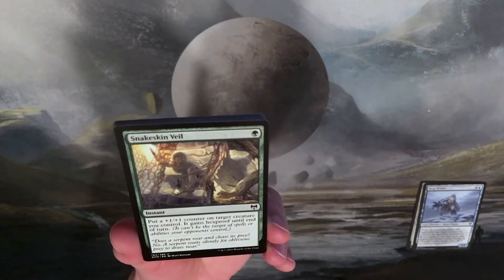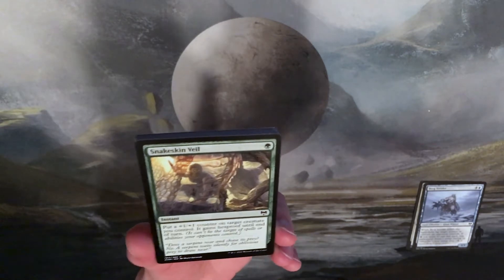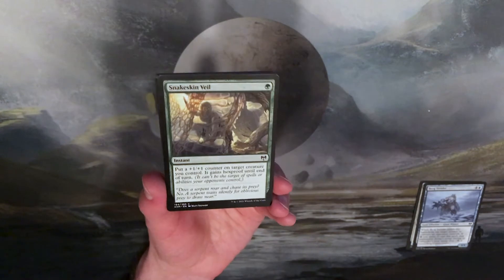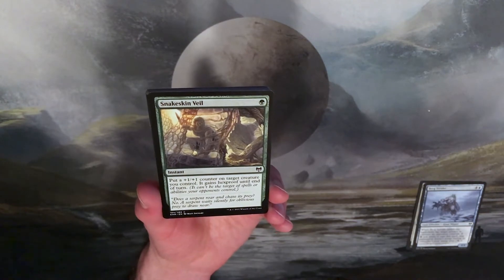Snakeskin Veil: put a +1/+1 counter on target creature you control — it gains hexproof until end of turn. That's an instant for one green mana. 'Does a serpent roar and chase its prey? No. A serpent waits silently for oblivious prey to draw near.'